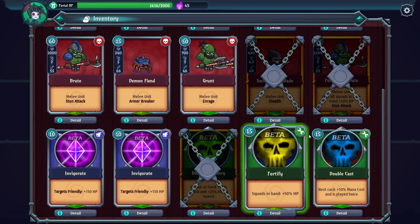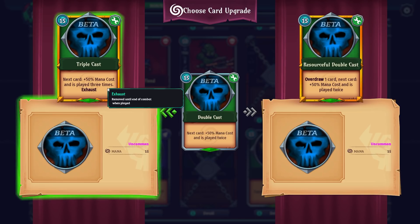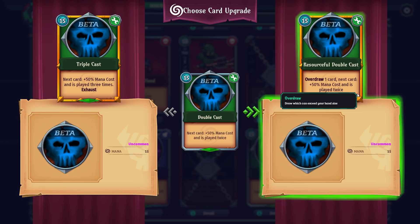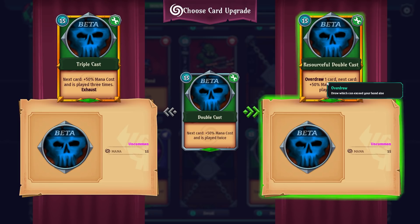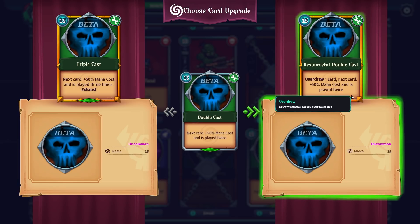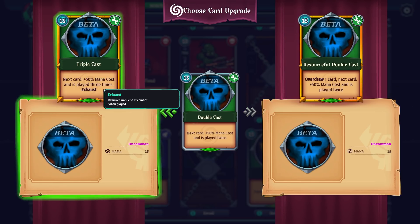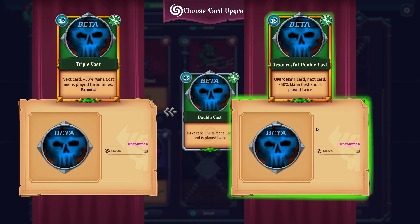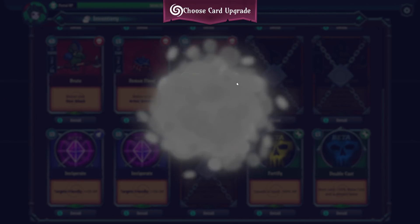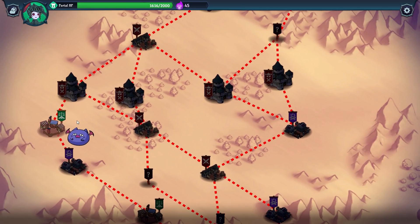I absolutely need the Fortifying Brute — I want to save my cash and not get too greedy. Let's upgrade a card. Can I upgrade the Fortifying Brute? No — that's unfortunate. For the Double Cast, upgrade options are: plus 50% mana cost played three times but then exhaust the card; or Overdraw — draw a card which can exceed your hand size, giving a Resourceful Double Cast. I'm going to go for the Overdraw option. I like the idea of seeing what Overdraw does.